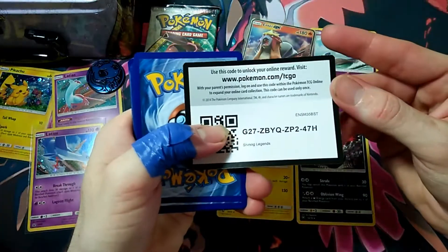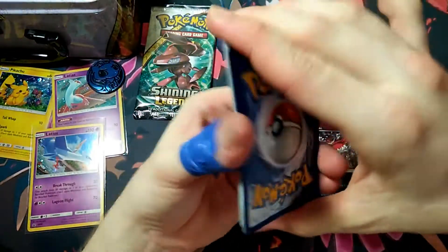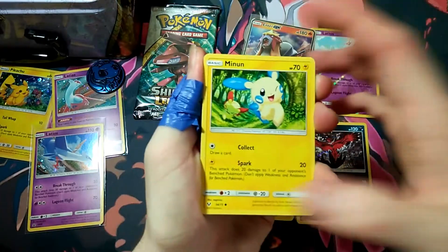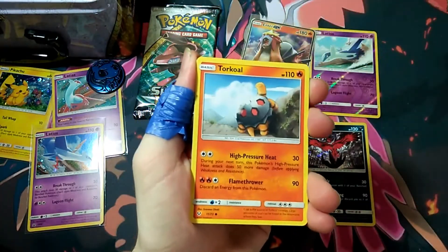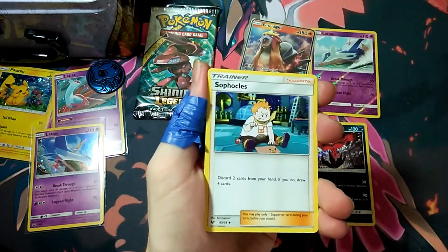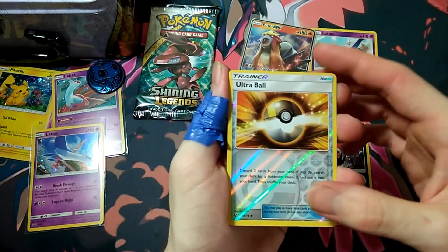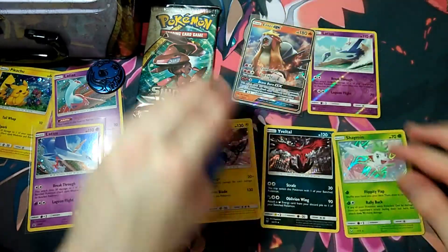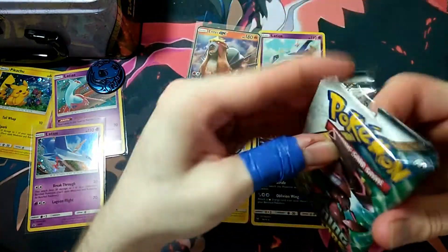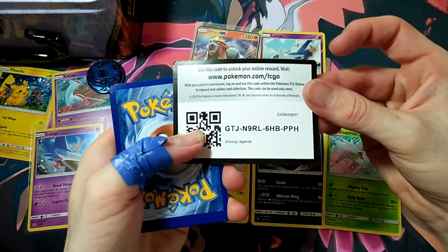Can we get one more hit? I hope so. Next pack: Torracat, Litten, Minum, Larvesta, Torkoal, Fire Energy, Carnivine, Feraligatr, Sophocles — I still don't know why they reprinted that in this set when it just came out in Burning Shadows — Ultra Ball, and a Shaman. It all comes down to the final pack to see if this is a one-hit product.